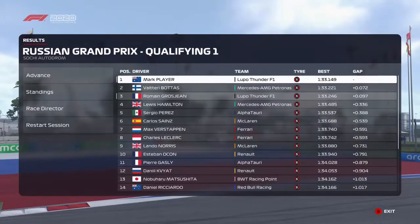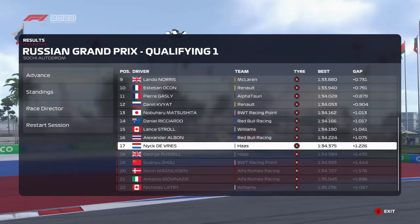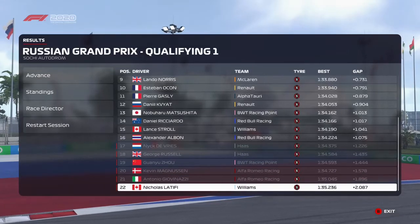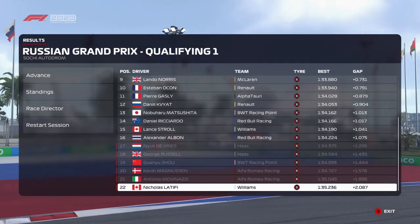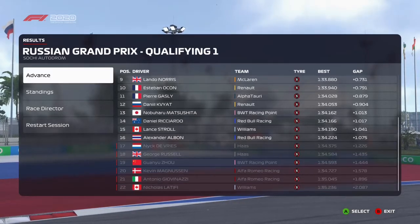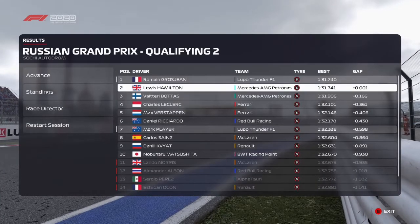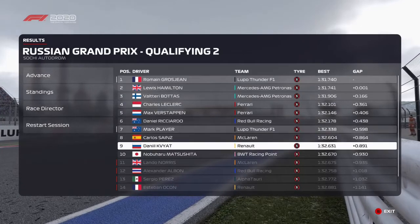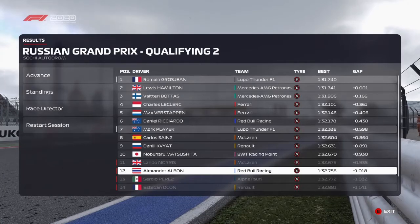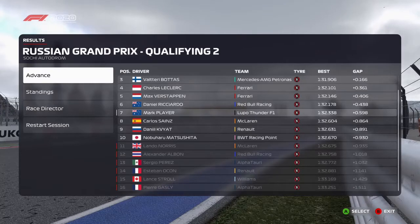We go fastest in Q1. Romain Grosjean goes 3rd fastest, so our team has good pace here. No real surprise knockouts in Q1 other than Guan Yu Zhou. He's really been struggling in that Racing Point recently, with Lance Stroll doing a decent job there. In Q2, Matsushita into the top 10 — decent job by him. That Racing Point hasn't seen a lot of development. We drop down the order a little bit but not by too much, and we'll be able to fight forwards in Q3.